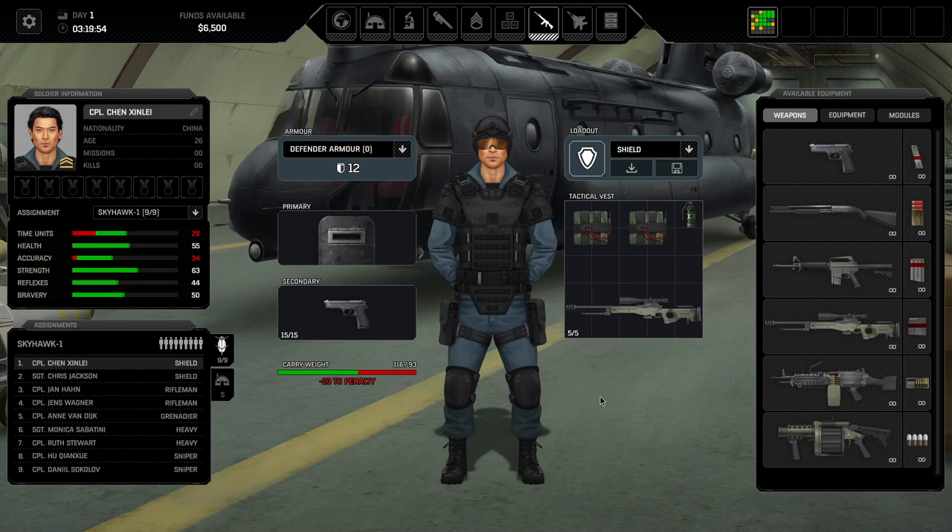The way I want to do this is we're first going to focus on the starting equipment, and then in the second half of the guide I will showcase the more advanced equipment. I think the first part will be what most people are interested in. So I will review weapons, equipment, and modules, and then go for the advanced equipment. Weapons first.